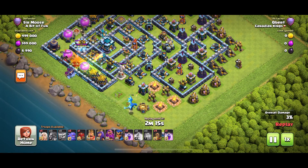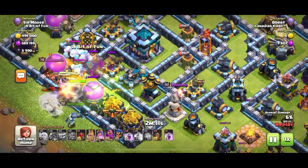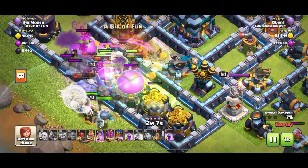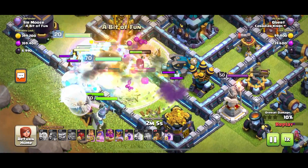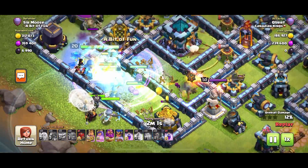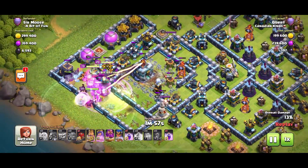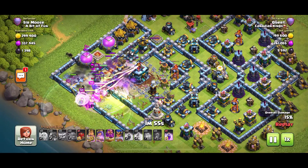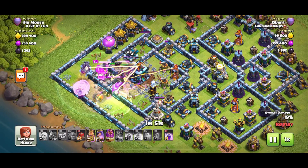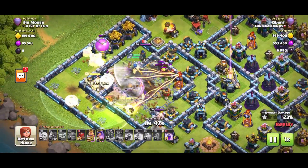A poison spell has been put down on the queen. They're sending the yetis in, ice golems out - it's going to be a battle. Everybody's been put in there, it's just carnage. Those bowlers look massive because they've been raged up. The town hall has been hit with earthquakes - everything's happening. But those troops are taking their time taking down the town hall. The king has taken the town hall down, but now they've got to push into the base.